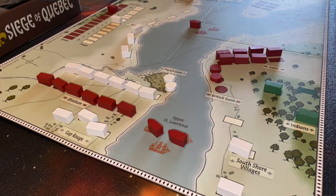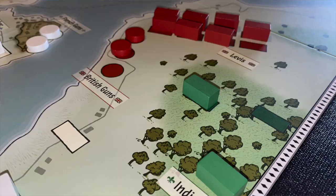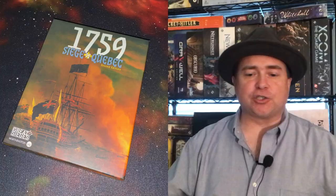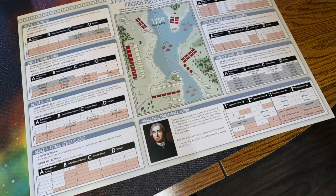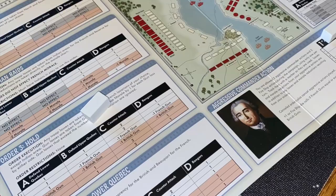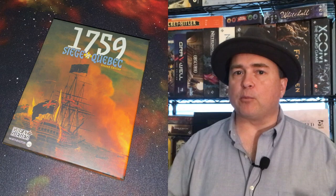Now, the game is pretty simple and straightforward. On your turn, you select a specific order. There are a number of orders you can choose from. For instance, the British can choose to bombard the French position, move their ships or move their men, or attack the villages or attack Quebec itself. The French have similar options — they can have Indian raids, or attack English positions across the board. Both the British and the French also have more aggressive actions. If you choose to do that, you can place one of your markers on one of the aggressive actions, but you only have a limited number of aggressive actions you can take.